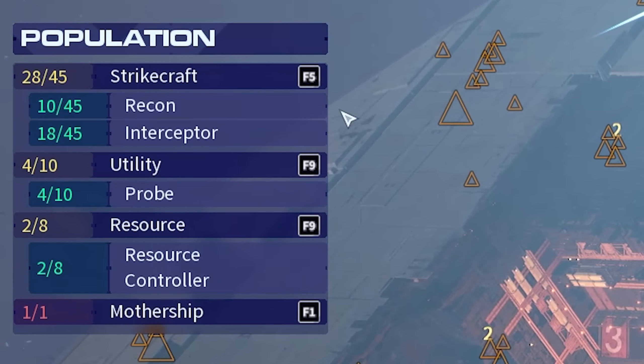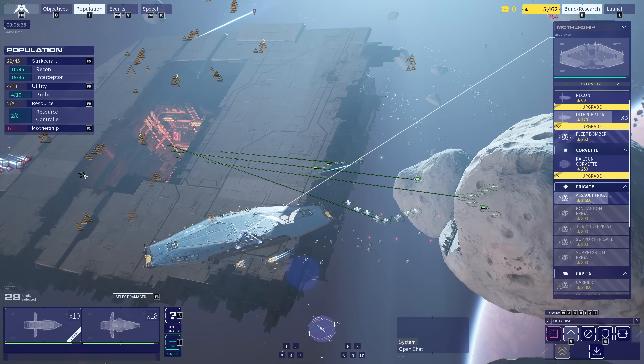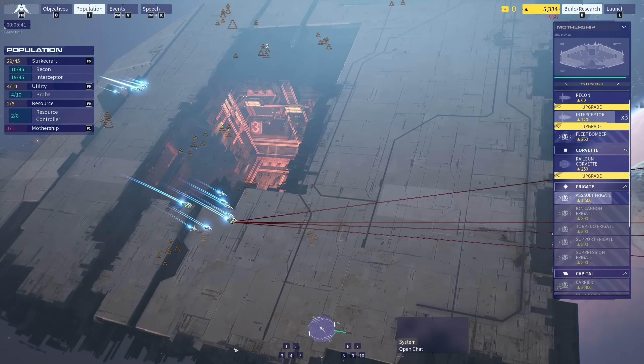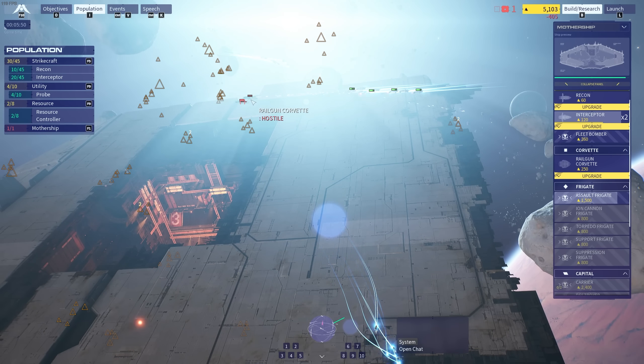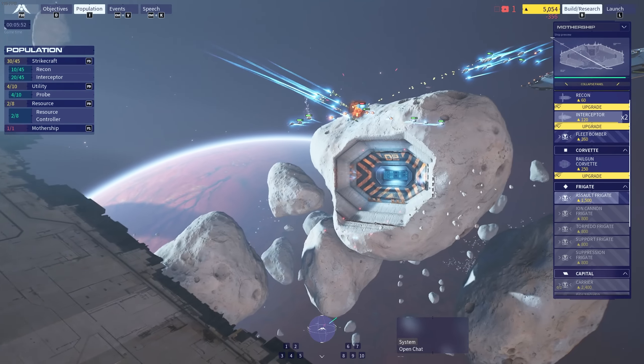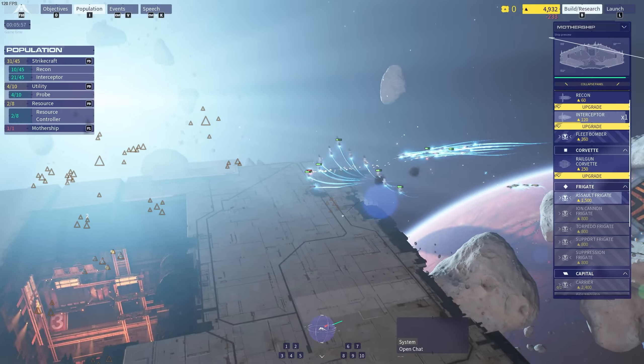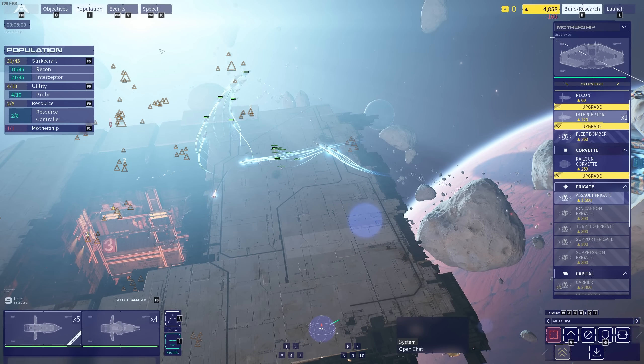Our mothership can take a beating, but then we'll overwhelm them with having a large amount of strike craft. I wonder if there's like a maintenance cost though. So it selects all the interceptors with F5. And then now we can press attack and engage these new hostile craft. Railway Corvettes — we intercept them immediately. Getting blinded by the sun here. Take those out first — they're the ones that can actually do most of the meaty damage to my mothership. That way they're just left with fighters.